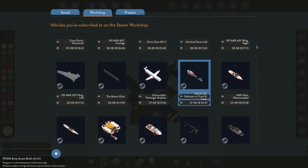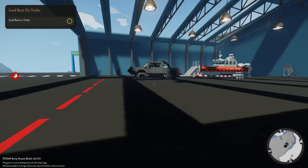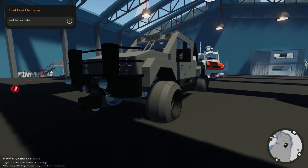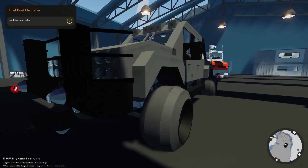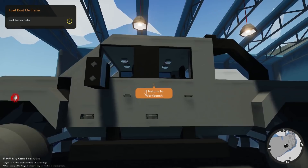All right, we have the USCG 250 — this is the Defender with the truck and trailer, and I'm assuming it's made for the boat ramp over there. It is kind of weird seeing how many vehicles get made for this game even though there's not really many areas to drive around in. Hopefully that changes — it'd be cool if they spawned in a shoreline with a town and a coast guard station.